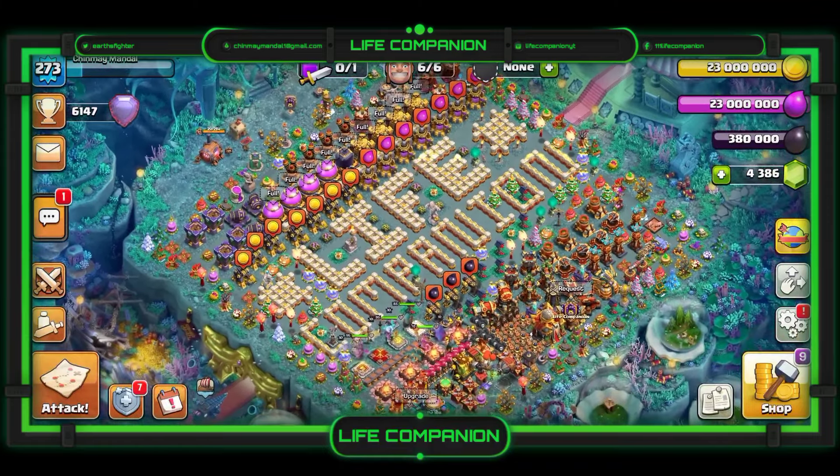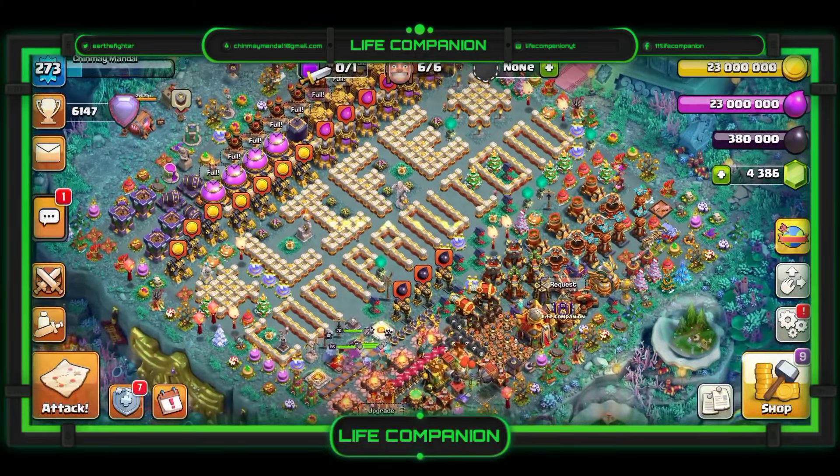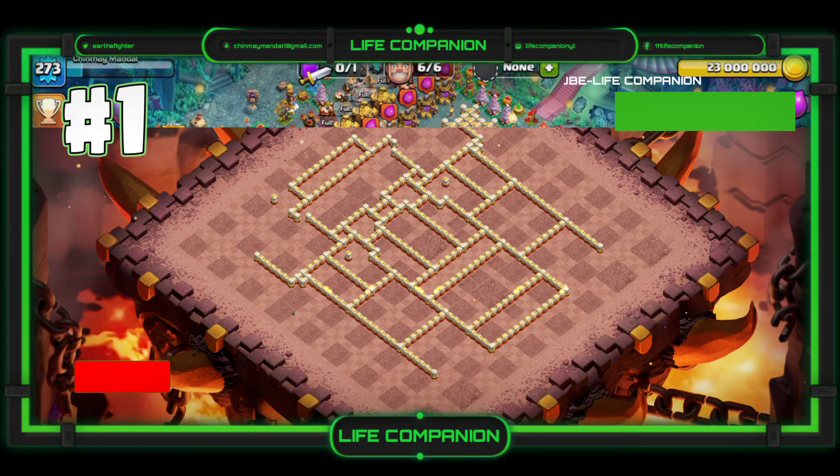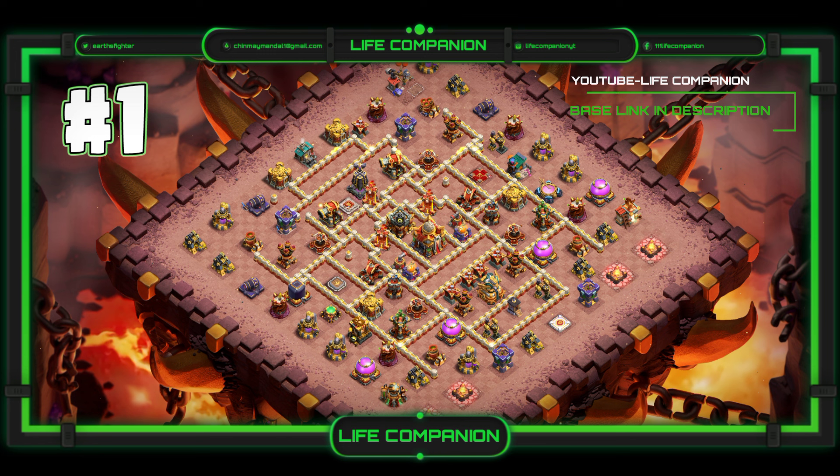The new Top 7 Town Hall 16 bases that are guaranteed to fortify your defenses against any adversary. These bases aren't just about aesthetics — they're strategically crafted to thwart the most advanced attacks in Legend League wars and clan war leagues. From ring bases to compact designs, island fortresses, and more, this compilation covers it all.